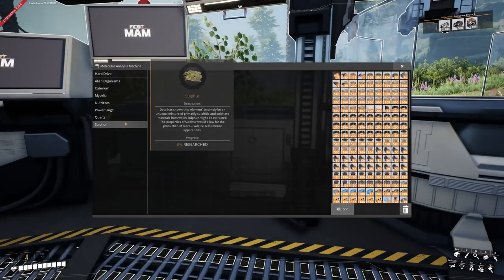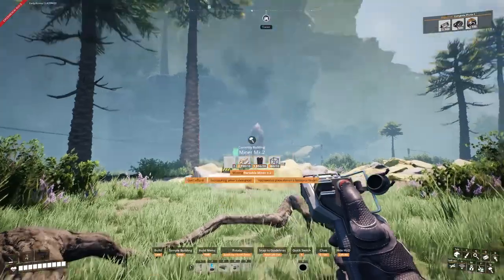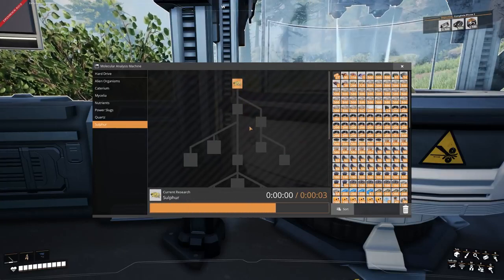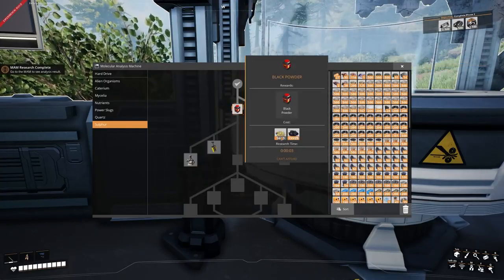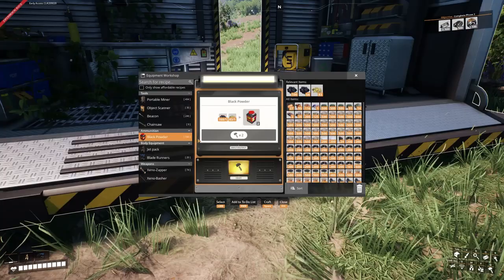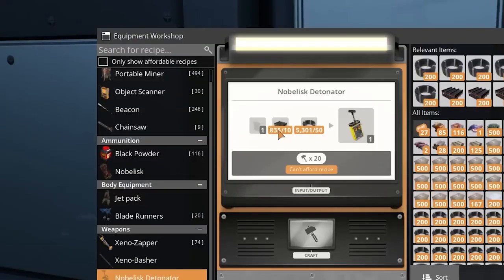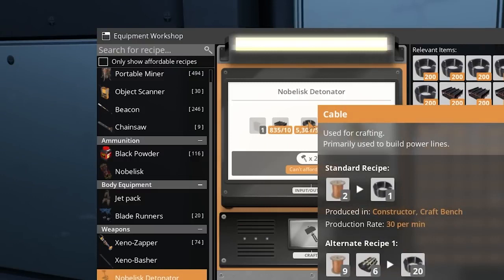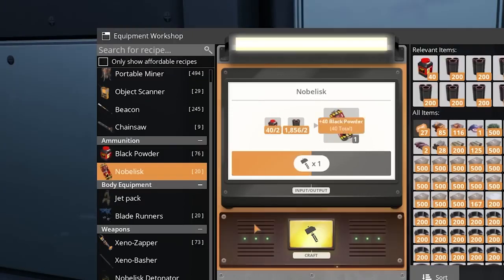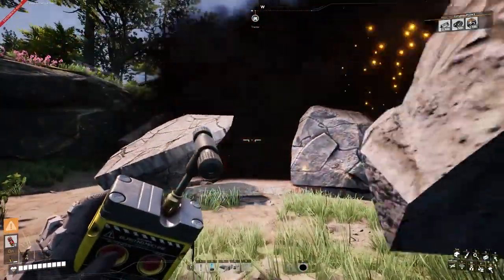First I go into the MAM and go into the sulfur research. Since we have a power line there, I place down a Mark II miner, power it, grab the required sulfur and unlock the first research node. Then I need black powder, which needs more sulfur, so I grab more and unlock the next. I need 50 black powder, so I grab more sulfur, go into the equipment workbench and handcraft 50. To make the nobelisk detonator I need an object scanner, steel beams, and cables. So I make an object scanner, a nobelisk detonator, more black powder, then some nobelisks.